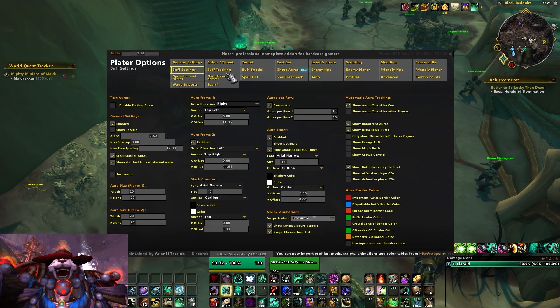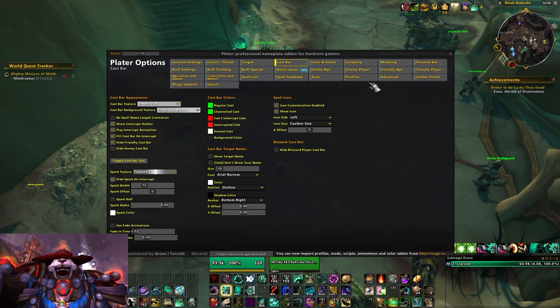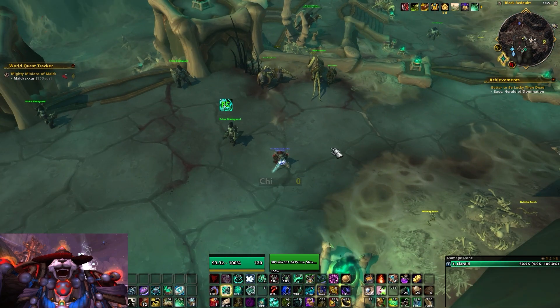There are a lot of settings in the general tab, the buff tab, and many color options. It's easy enough to import somebody's profile — my profile is actually on Wago since Wago does have support for Plater profiles. I'll put a link in the pinned comment, but it can be overwhelming to get started with Plater. It is stronger and has way more customizability. You can track more things, set up custom colors to indicate notable enemies, and use glows to signal important dispels or interrupts.